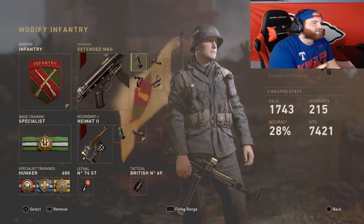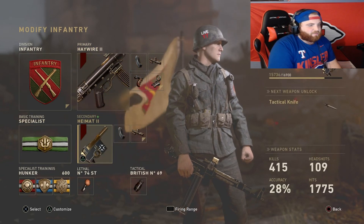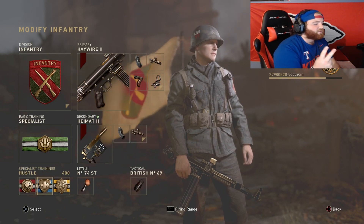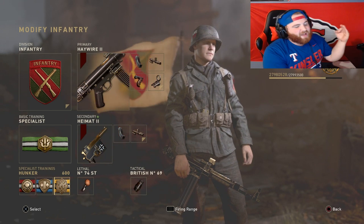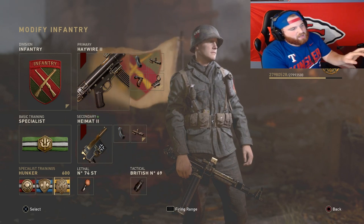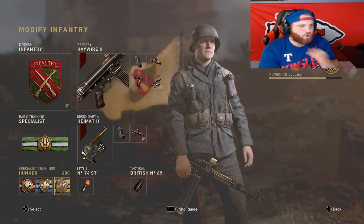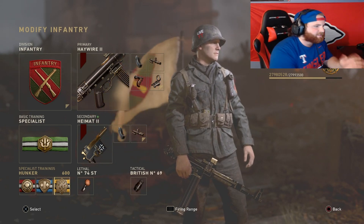The third class is the STG with the Haywire 2. We have extended mags, advanced rifle, grip, and red dot sight with specialist. Equipment includes the machine pistol, stick grenade, and a British grenade. We have escalation first, hustle second, and hunker third. Sometimes if I'm getting killed a lot by nades I'll switch hustle and escalation around. I've been trying to use more different guns on stream like the BAR, FG, and STG.